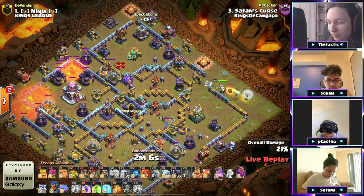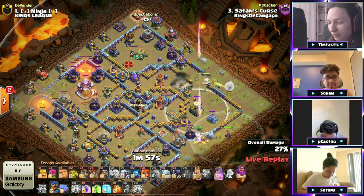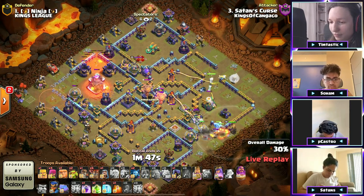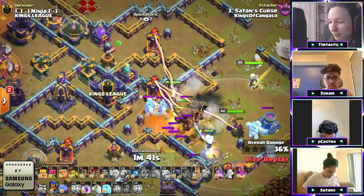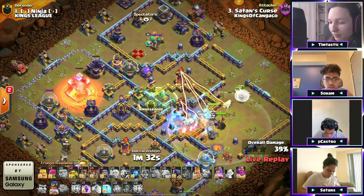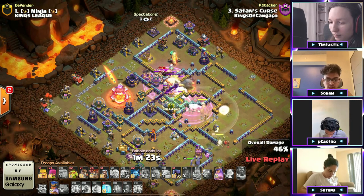Queen continuing her way through. Golem down to the bottom and the king and warden pushing towards there. The queen might walk her way down to the eagle. Going into the defensive king — he's got a couple headhunters and eight valks. The problem is we've seen valkyries disappear so fast in valk attacks. Rocket loons — these valks! There's a jump. The ice golem — the rocket loon! He's losing the valks fast. He's still not popping the warden ability — the valks are gone!